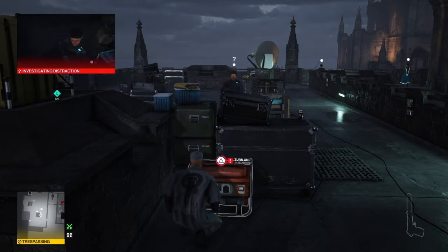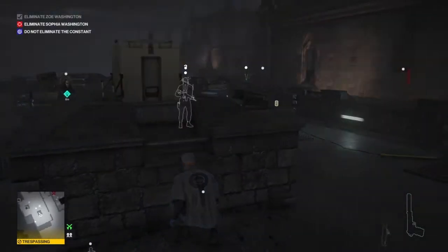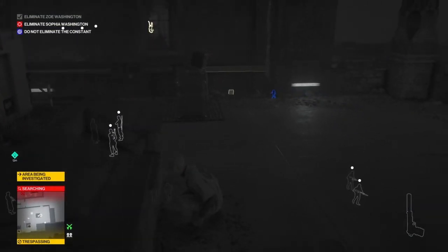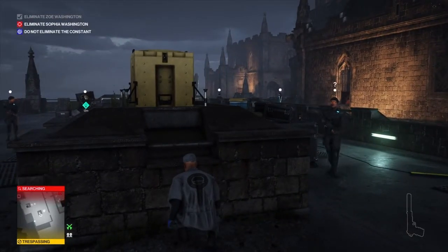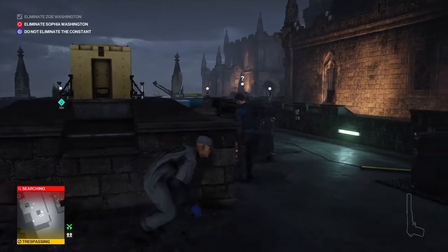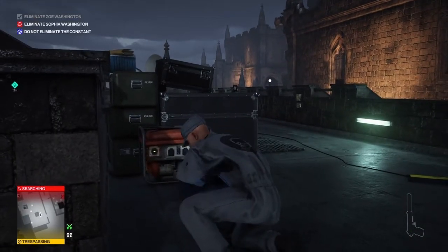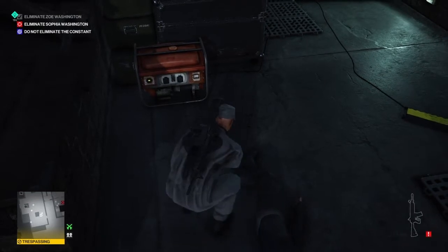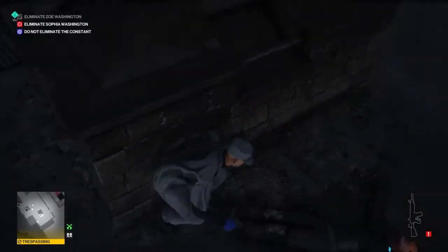We're going to approach the generator here, turn it off and then on again. Be aware of where the Constant is — he's quite a long way off at the moment so we have plenty of time. Once somebody comes to investigate the generator we can get behind them, render them unconscious, grab their gun and their body, and hide them just where we were hiding.